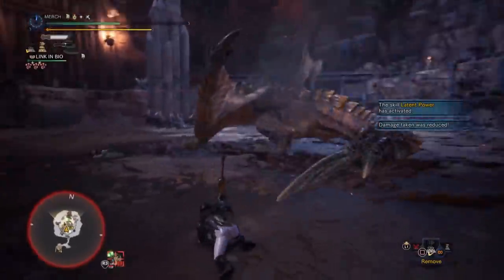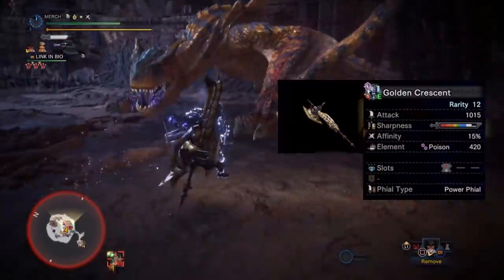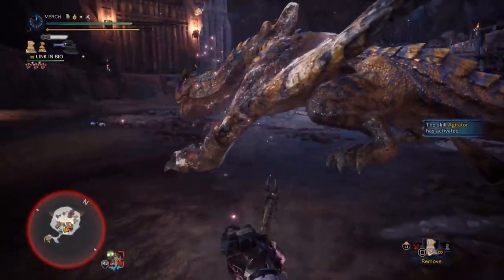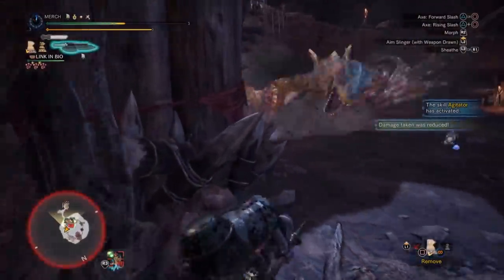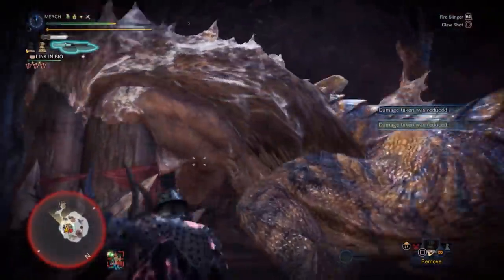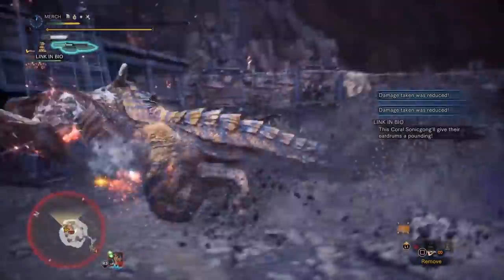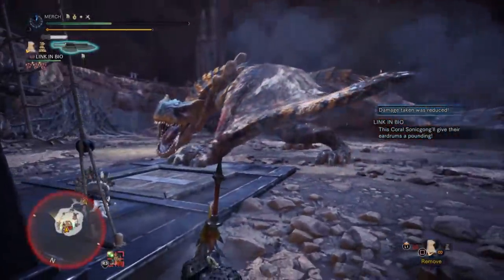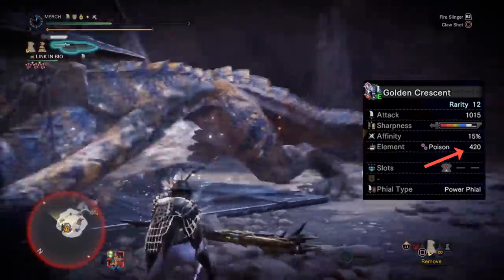The first set and arguably the best switch axe in the game is the Golden Crescent, which is the Gold Rathian switch axe. This is going to be a recurring theme for a lot of weapons — if your weapon has a Gold Rathian tree, odds are it's probably the best in its class because they all have high raw, high white sharpness, natural affinity, high poison, and some sort of slot. I have mine augmented for a health regen augment and any status up, because that way you get to 420 poison.